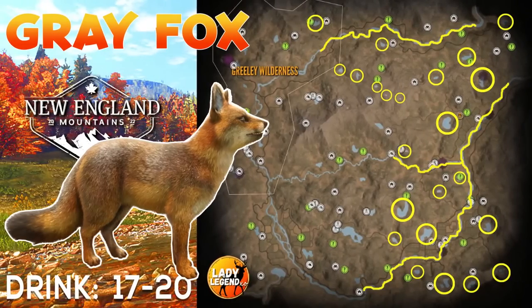The right-hand side of the map has Grey Fox, so check every water source there for your drink zones. The river is a hotspot.